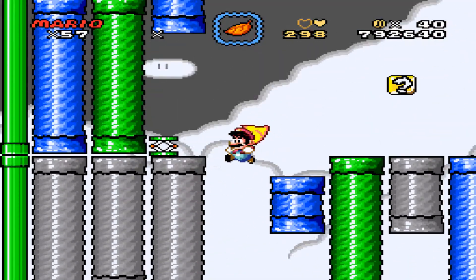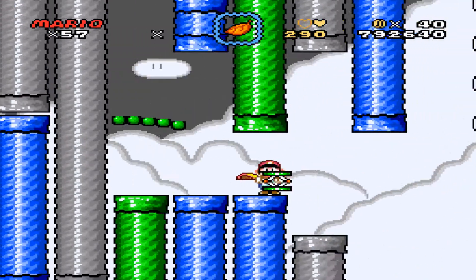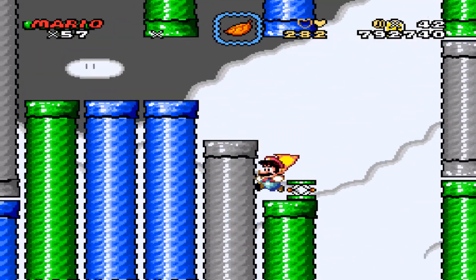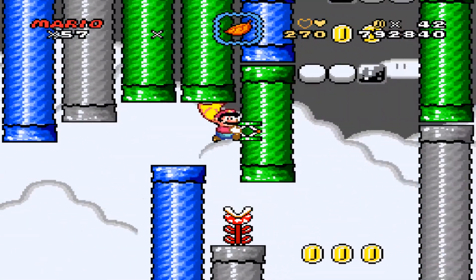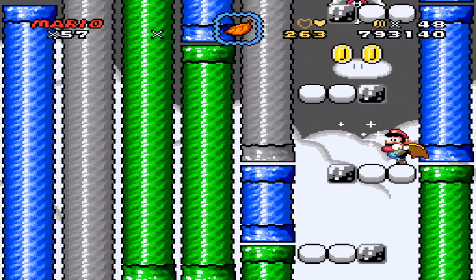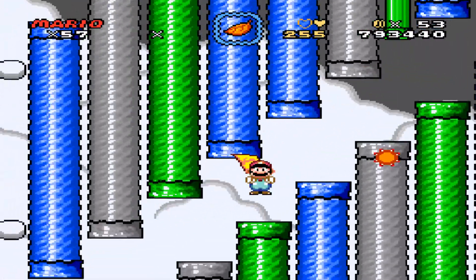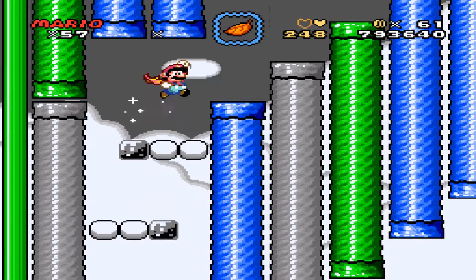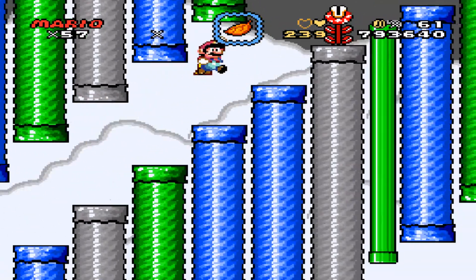I'm kind of wondering why those plants don't go all the way into the pipe. Also, this is kind of messed up graphically. What is the purpose of that? I thought I saw a piranha plant in that pipe, but doesn't seem to be one. Those are clouds. Easy enough to dodge the saw blades. How did I kill it? I don't know - just let them go, and then I can do that. Easy enough. Dodge these guys - also easy enough.